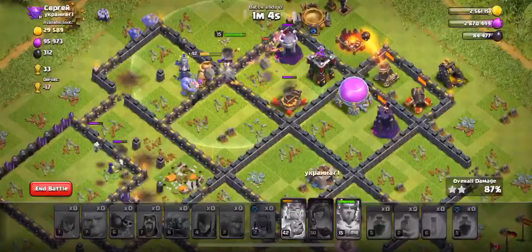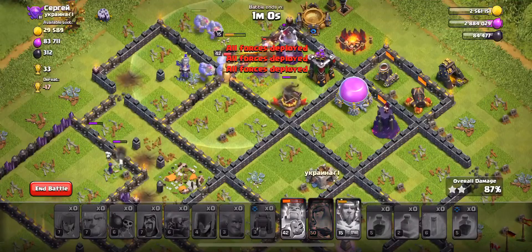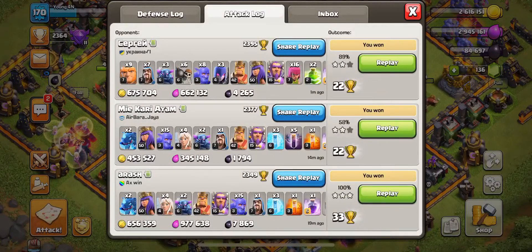I'm gonna end this right here to save my heroes' health. Six hundred and seventy thousand gold, almost the same elixir, and four thousand dark elixir — we did pretty good there.